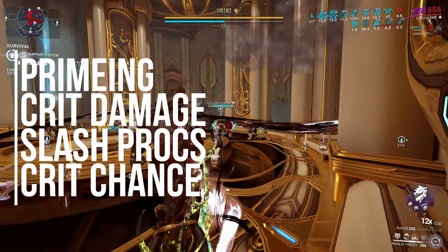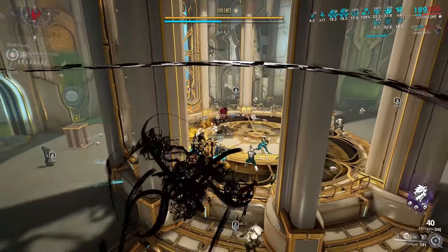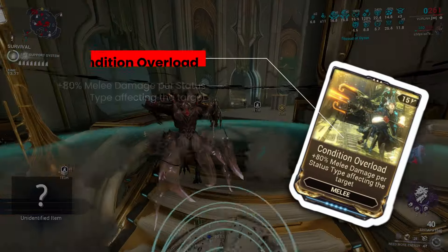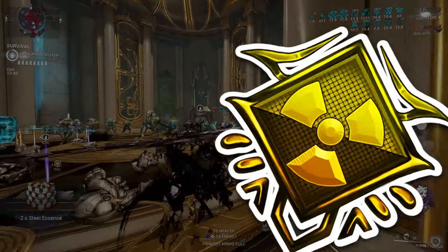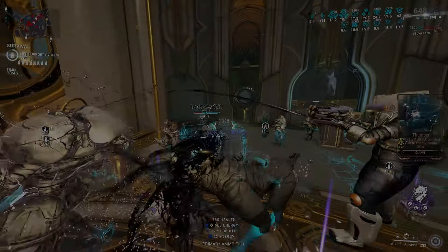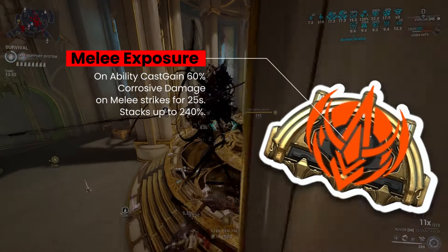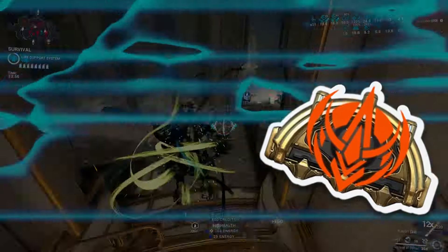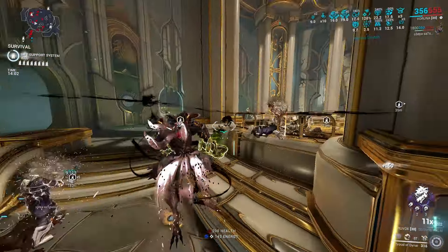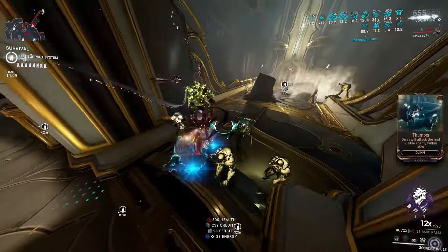So I have my priming, critical damage, slash procs, and critical chance. I'm also getting viral from Varuna's second ability along with multiple other status effects to buff my Condition Overload base damage. My main damage type is radiation — I have dual elemental mods that form Radiation. There's also a very strong arcane called Melee Exposure which gives 240% Corrosive damage on your weapon. So you're dealing Radiation and Corrosive, with viral priming — a devastating amount of damage, which completely kills the point that this weapon has a really low base damage.